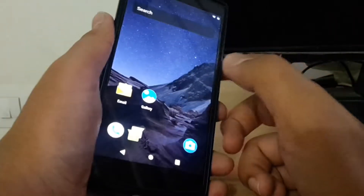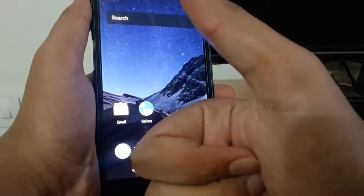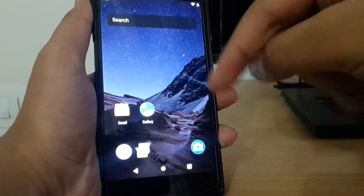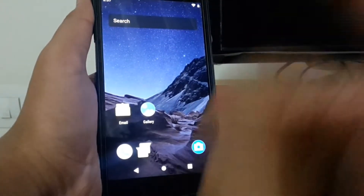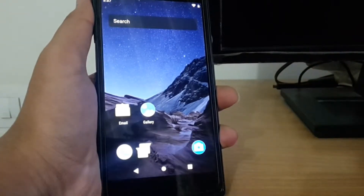This Poco launcher is great in PIE — as you can see, it totally matches with the notification panel and status bar. I think you shouldn't use the stock launcher but should use the Poco launcher for this. The link is given in the description, both for the ROM and Poco launcher, so please install it.